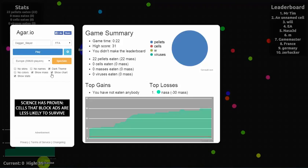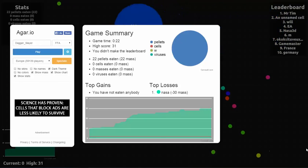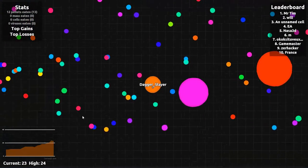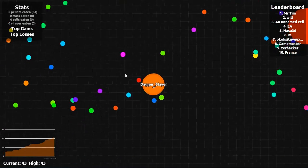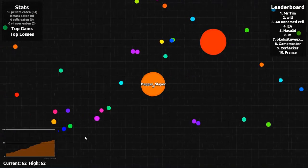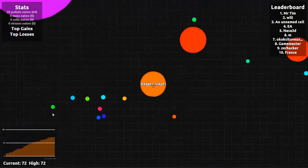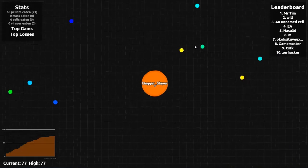You can see there are now a few things: the leaderboard chart, stats, and the game summary. If you download the map there will be a minimap here too. If you go in-game, in the bottom left corner there is a graph showing stats — how many pellets you've eaten, how fast you're growing, and whether you lose or gain mass from other cells.